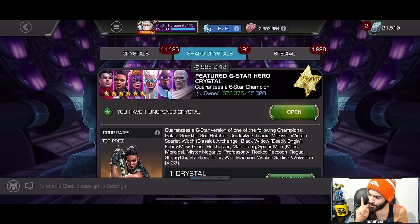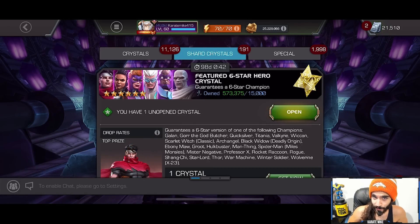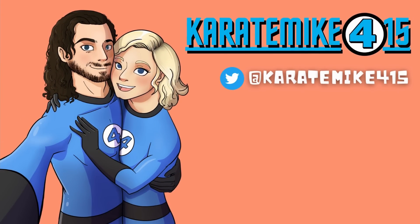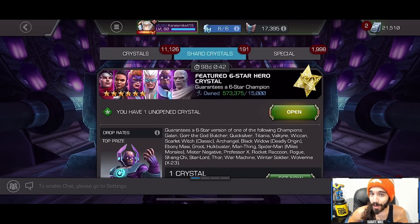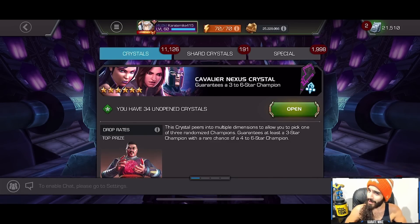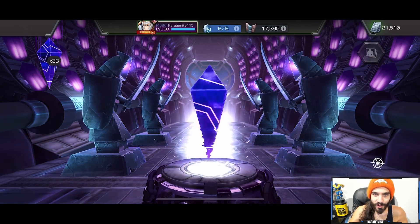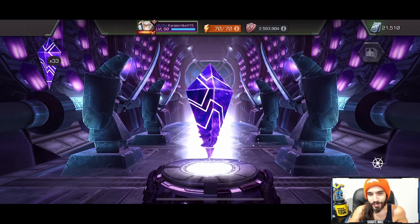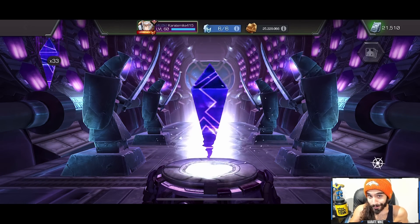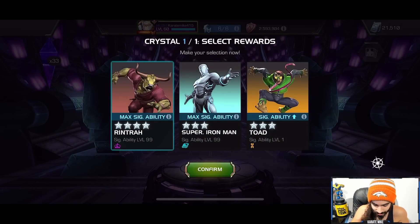I will open one, but only one new six-star featured crystal before the seven-star update rolls around. But before we do that, we're also going to open just five of these cavalier nexus crystals as a bit of an appetizer. I want to save the majority of these for the seven-star update, because if we pull a six-star out of these, I want the seven-star shards. We're going to open five of them today, and I'd happily take a six-star out of these.